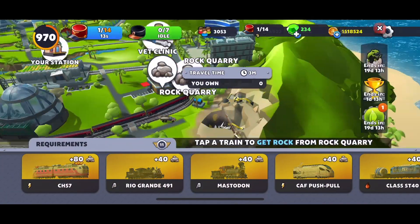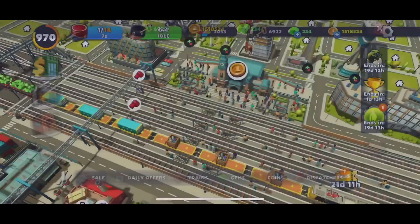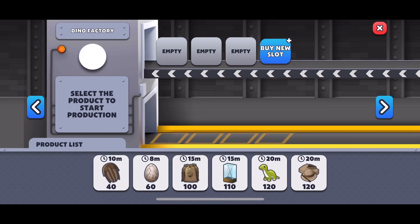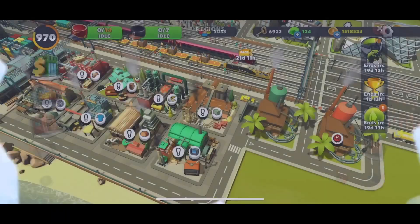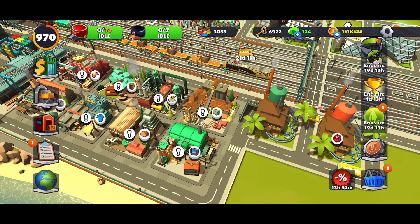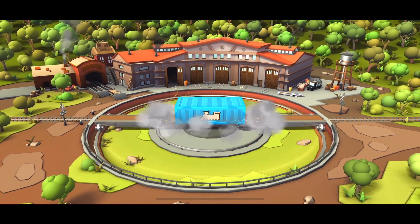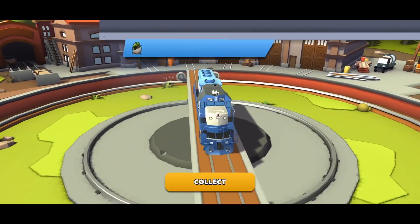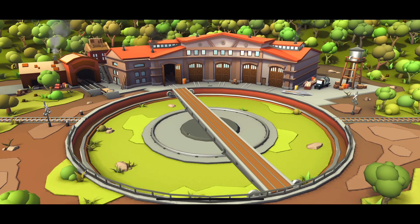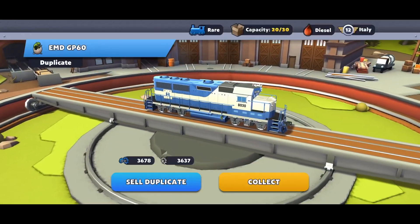You get one free batch train — the common train — from the event itself, and then you buy two more rare trains and two more common trains. One important thing: do not make the mistake of clicking a duplicate. The next one shown may be a duplicate, so when you click collect, make sure you also click collect for the duplicate train itself, or it's really painful.